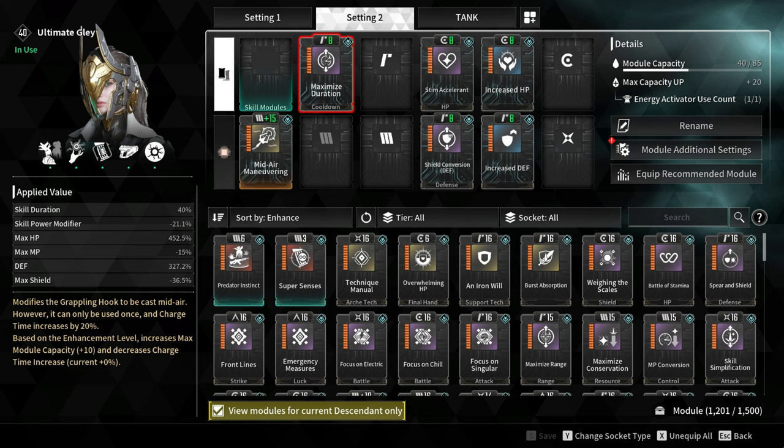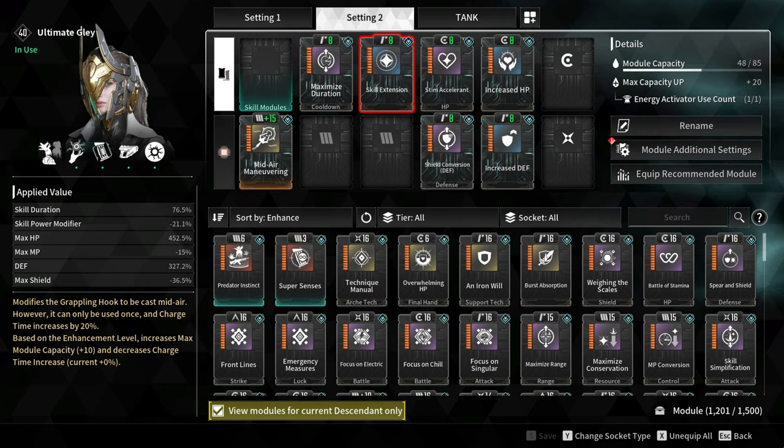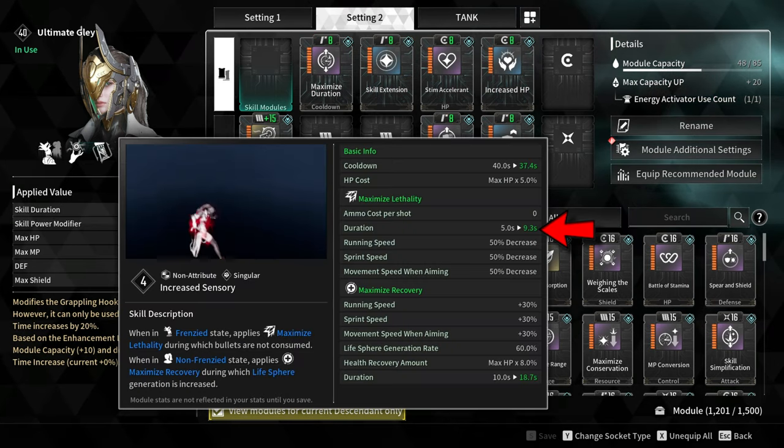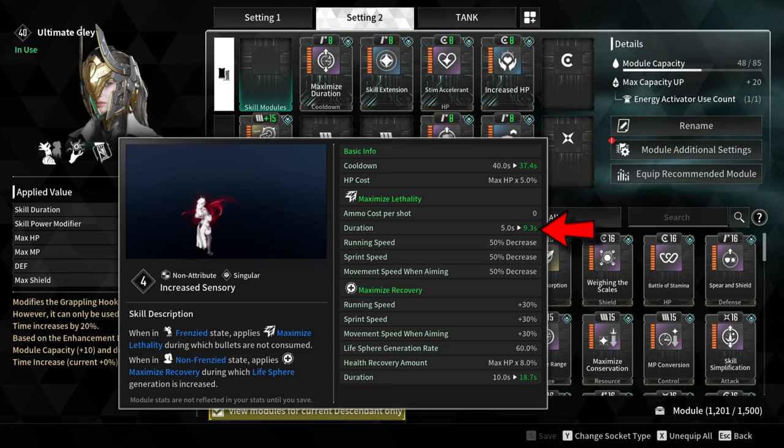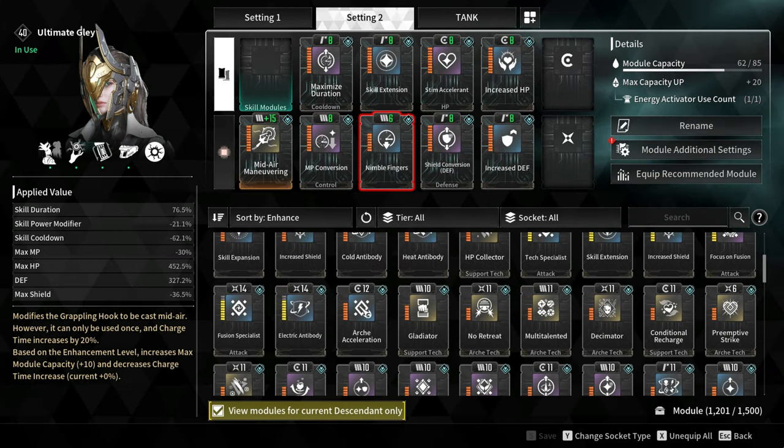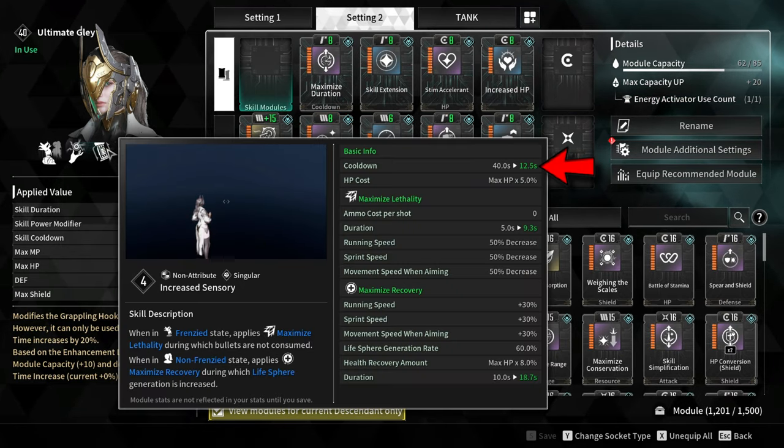Go for Maximize Duration and Skill Extension, increasing skill duration by 76%. These two modules will increase the duration of Increased Sensory from 5 seconds to 9 seconds. To lower the cooldown, go for MP Conversion and Nimble Fingers, lowering the cooldown by 62% — from 40 seconds down to 12 seconds.